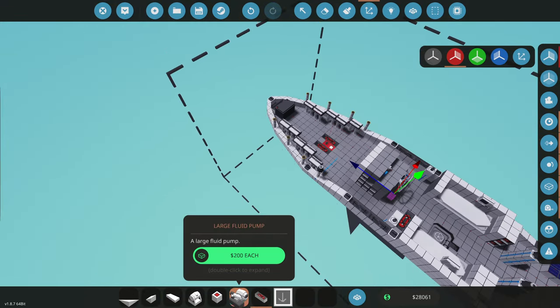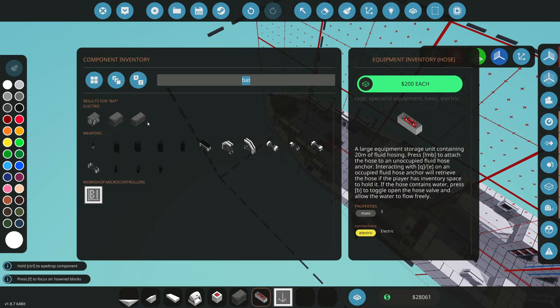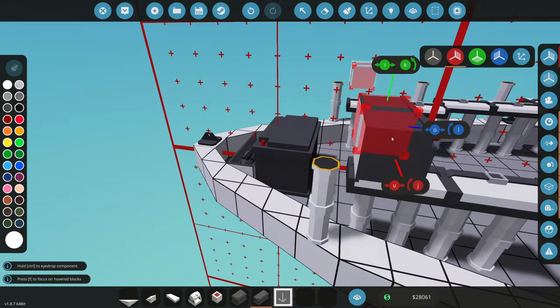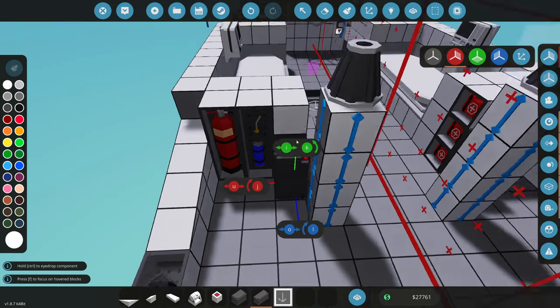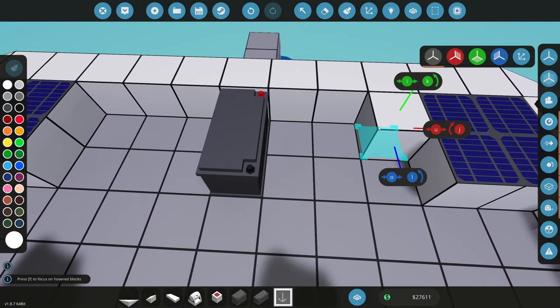I also thought we need a reserve battery on this thing just in case the main battery fails. We'll use two small batteries placed in the rear of the ship — that way if we run into something up front it won't be catastrophic. We'll put our two backup batteries right here and then a main one somewhere back here.